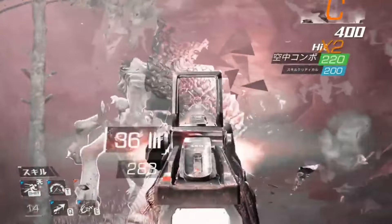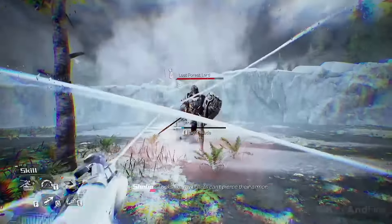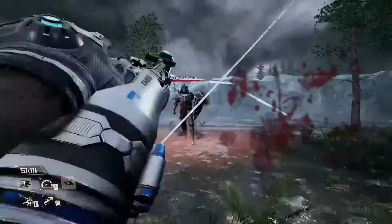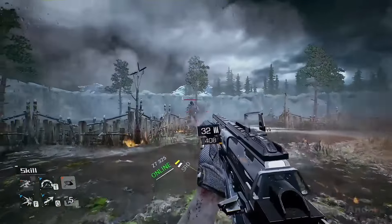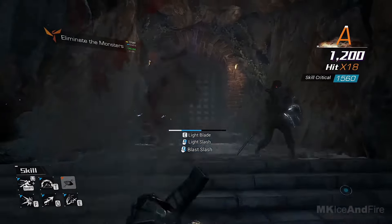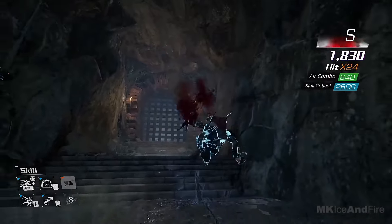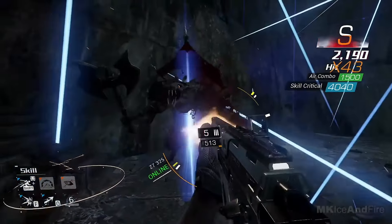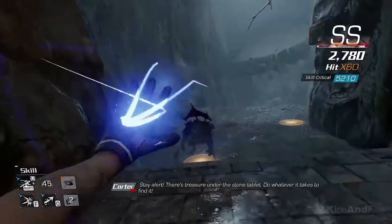One of the things I love about Bright Memory is its unique combination of modern technology and ancient mythology. The game features a mix of high-tech weapons and gadgets with creatures and gods from various mythologies, influenced by Chinese mythology and culture. The game's story is engaging and keeps you hooked from start to finish. The gameplay itself is a lot of fun with a mix of first-person shooter mechanics, action-adventure elements, and hack-and-slash gameplay. The controls are smooth and responsive and the level design and graphics are very well crafted.